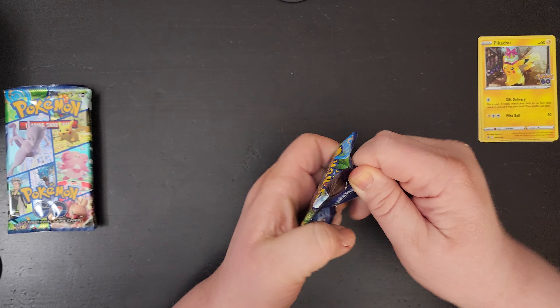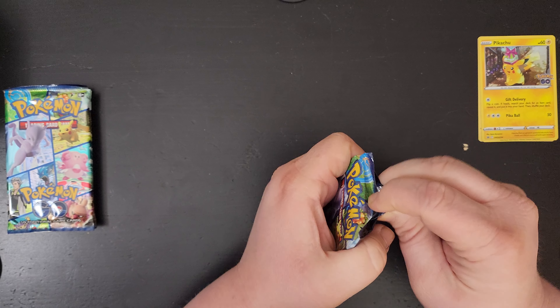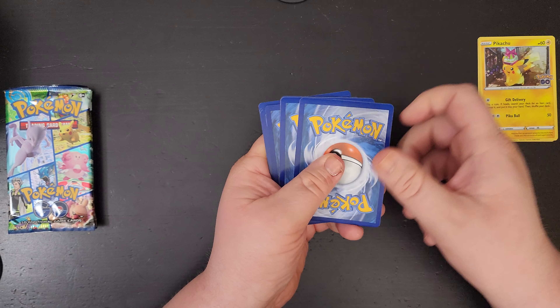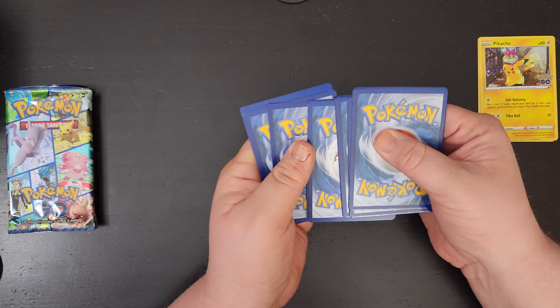Here we go, first pack — magic of Pokemon Go. First pack magic. Green code card, two, three, four.